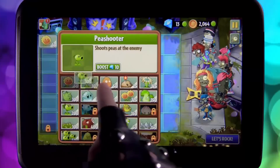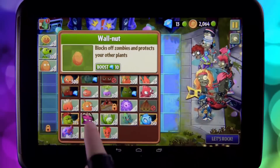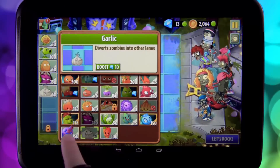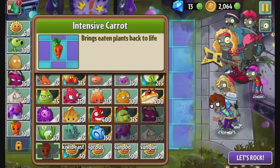The first thing we're going to do is grab some of our classic roadies, before we take along the fat beat from Part A. And then our new garlic, the Spore-room, and the Intensive Carrot. Alright, I think we're ready to rock.